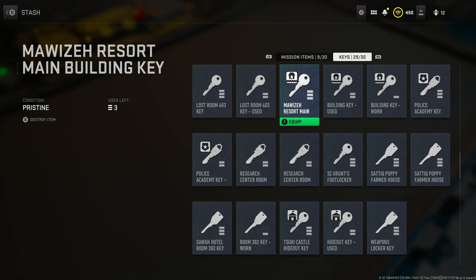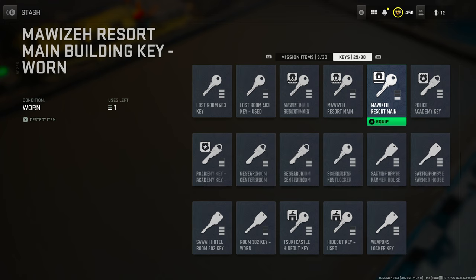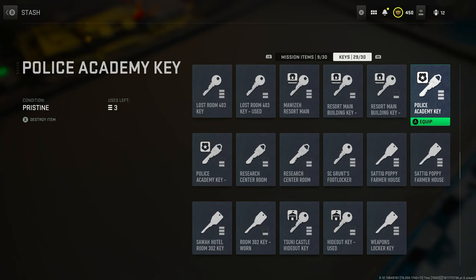Moving along, we have the resort main building key. This is going to be part of a mission — I believe tier 2 or tier 3 — that has you going not only to the resort but also to the police station. So this key and the police station kind of go hand in hand. Make sure you keep that in mind.